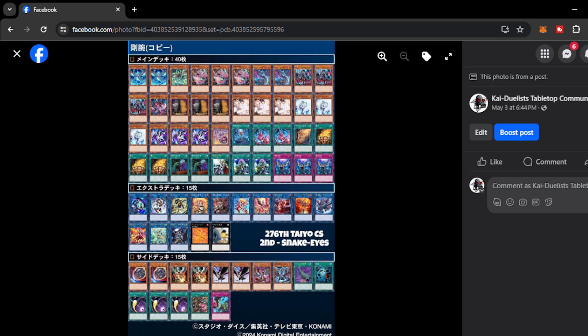We have the 276 Tayo CS 2nd place — we have pure Snake Eyes. Unlike the lists from earlier with the Finsmith and Finsmith Millennium variants, this is the pure raw version of Snake Eyes. I think this deck is still very solid. You just use Small World and Parallel Exceed to boost your consistency. Even though you have lost 2 copies of Wanted and 1 copy of Snake Eyes Ash, I think this deck is still consistent. Unlike the Finsmith variants, this deck has more room for hand-traps and utility cards — like Veiler, which is very important to stop decks from getting out of control when going second or when you lose the die roll.